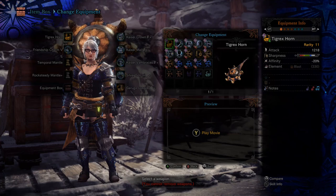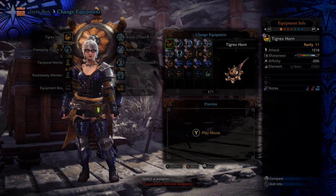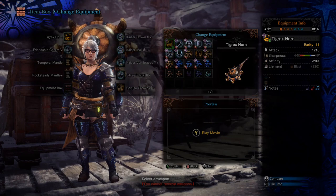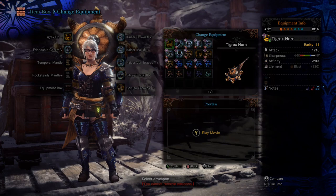This hunting horn has no element, so you're not having to element match — you can use it against any monster. It has a high amount of physical damage, and a big reason I chose it is its sharpness: it has a large white sharpness bar. If you're rocking the three Kaiser Mail pieces you see I'm wearing, the Master's Touch means you don't really have to worry about sharpness.